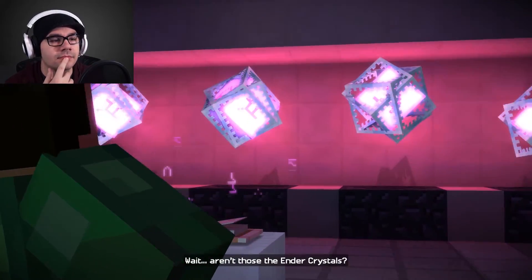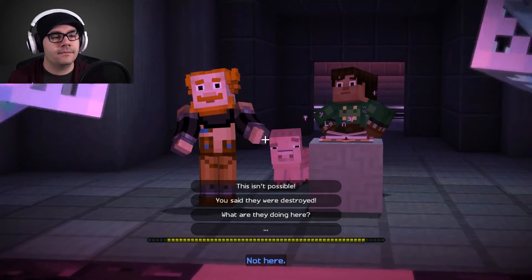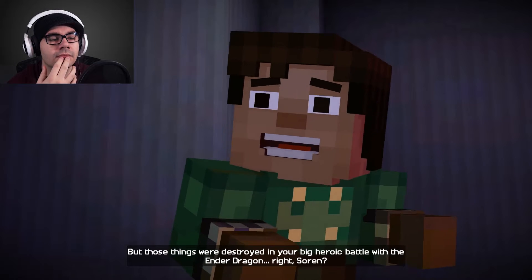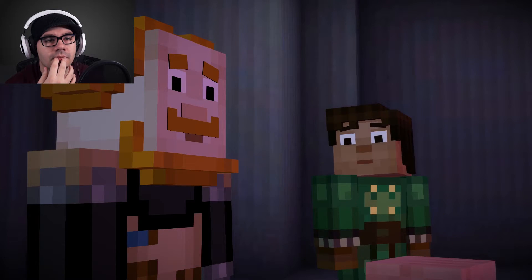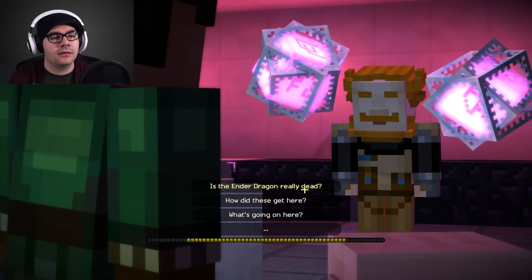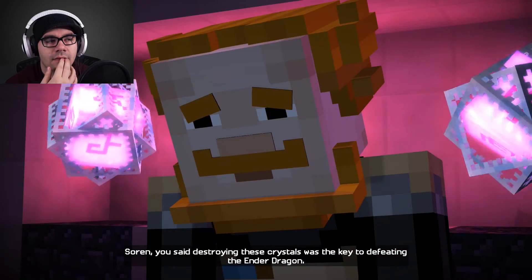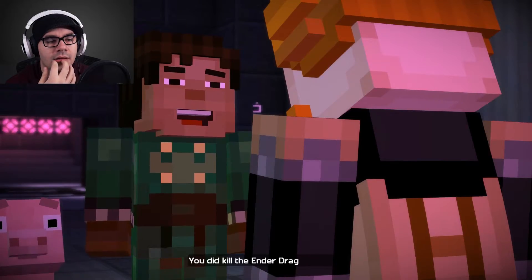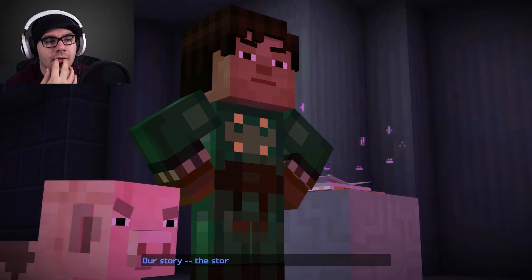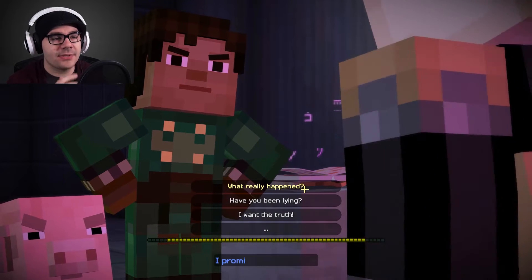Wait, aren't those the ender crystals? Like the real ones? Not here, not after all this time. But those things were destroyed in your big heroic battle with the ender dragon, right Soren? The ender dragon's — fool actually kept them. He looked me in the eye and swore he was going to dispose of them. You said destroying these crystals was the key to defeating the ender dragon. You did kill the ender dragon, right? Jesse, this isn't what it looks like. Our story — it's mostly... I called it at the beginning of this episode.